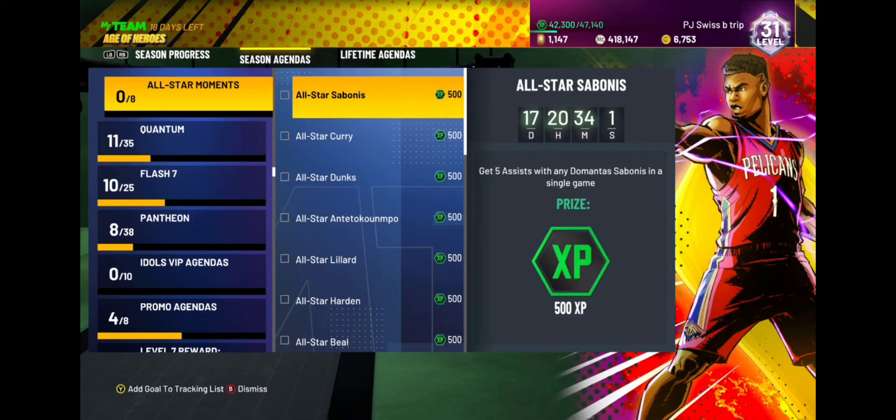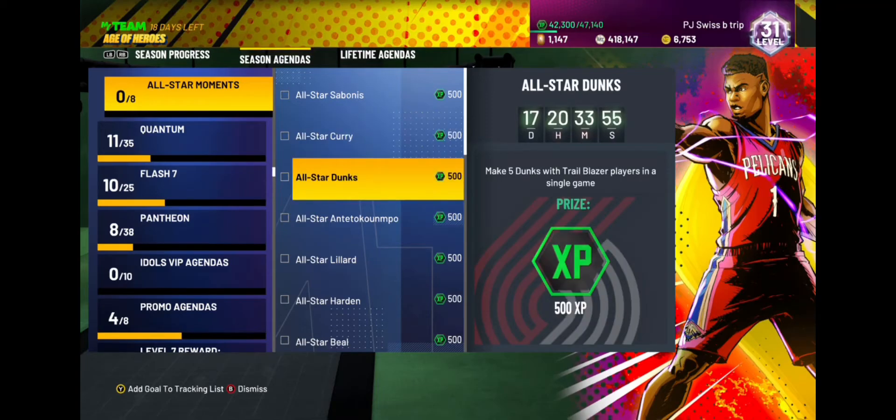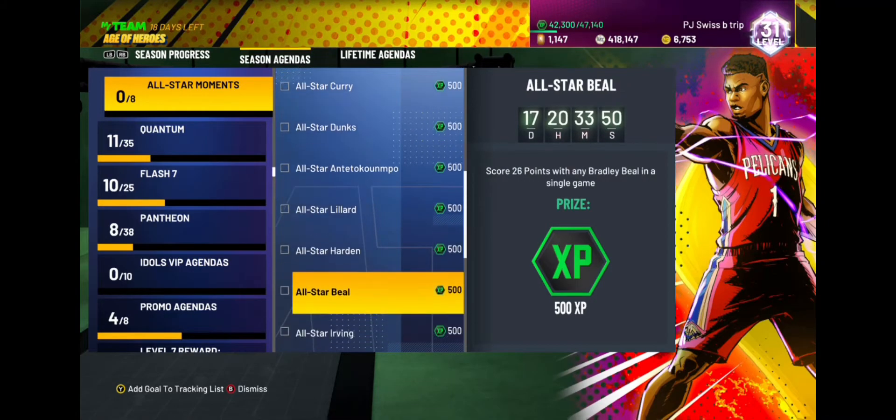So if you go over to the season agenda, it's gonna be right over here. You gotta get five assists with a bonus in a single game, eight three-pointers with Curry, five dunks with Trailblazer plays in a single game, 35 points with Giannis, eight three-pointers with Lowry, 21 points with Harden in a single game.